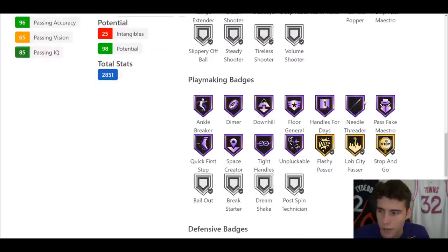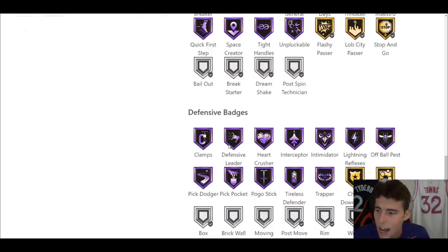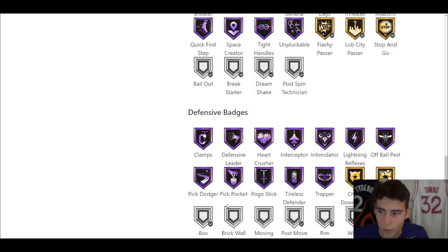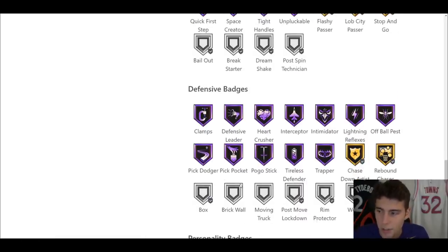In playmaking and defense he's got 23 Hall of Fame badges. Playmaking includes Ankle Breaker, Dimer, Downhill, Floor General, Handles for Days, Needle Threader, Fake Maestro, Quick First Step, Space Creator, Tight Handles, and Unpluckable — pretty incredible. You'll probably want to put Bail Out on him as well. Hall of Fame Ankle Breaker often gets overlooked but for my specific playstyle it's very important. Defensively: Hall of Fame Clamps, Heart Crusher, Interceptor, Intimidator, Off-Ball Pest, Pick Dodger, Pick Pocket, Pogo Stick, Tireless Defender, and Trapper.